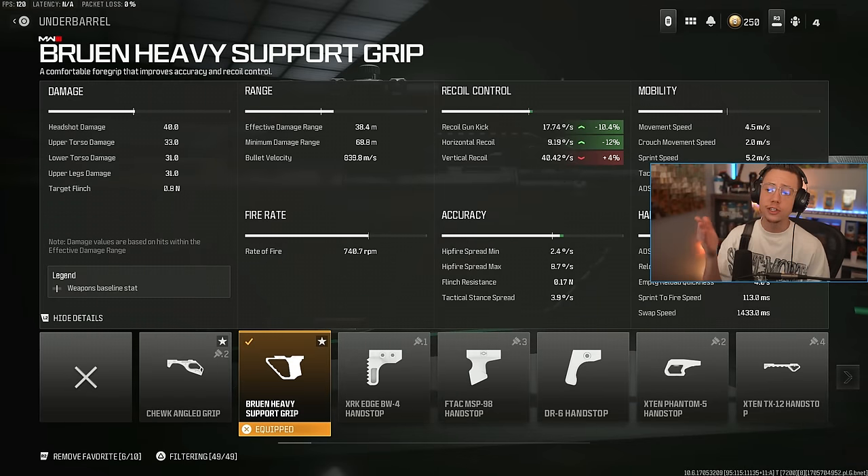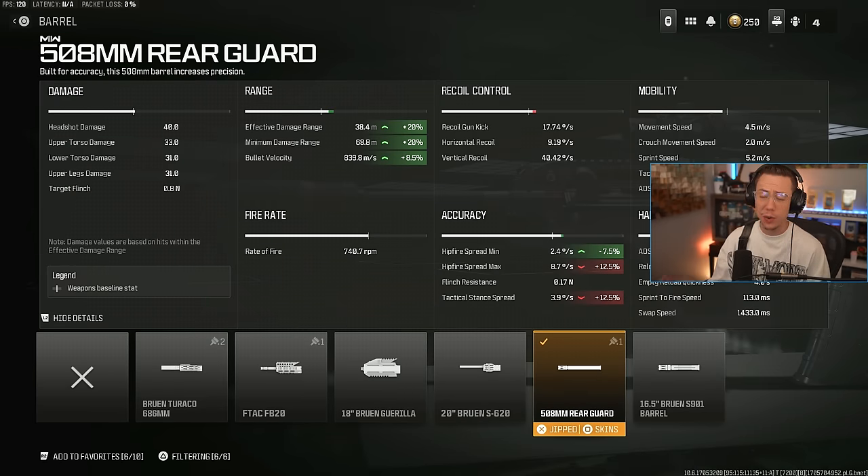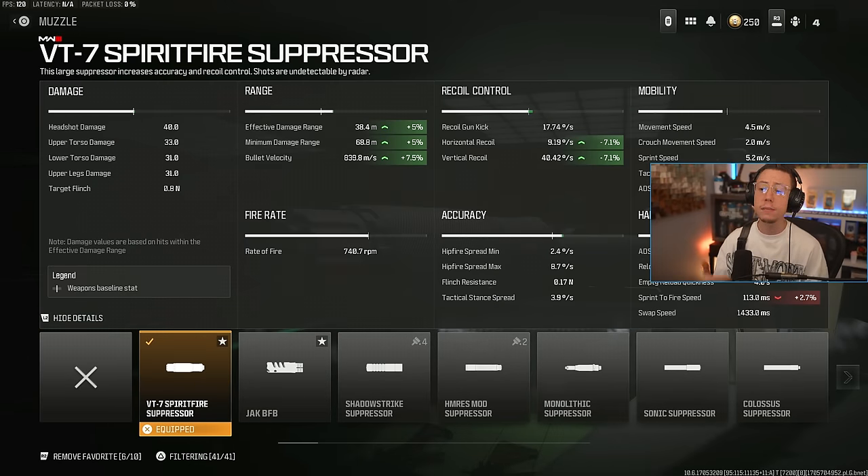The Rune Heavy Support underbarrel hurts your vertical a tad bit and your ADS, but you're getting better gun kick — less visual recoil and better horizontal control — which makes the pattern more predictable, and that's really clutch in the long run. I've got the Rear Guard barrel, which just helps out with velocity and range. It's already super low recoil, so no control benefit here is not really a huge deal. Plus we're using the Spirit Fire Suppressor, which gives even better control, better velocity, and better range — a great three-in-one combo.